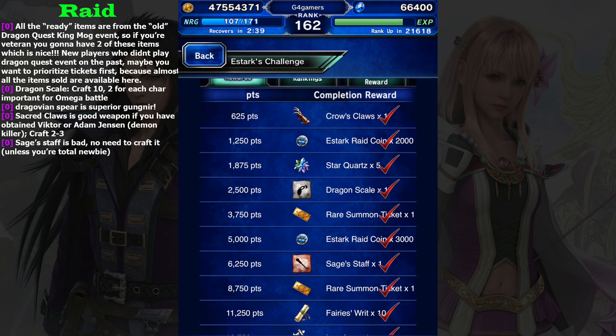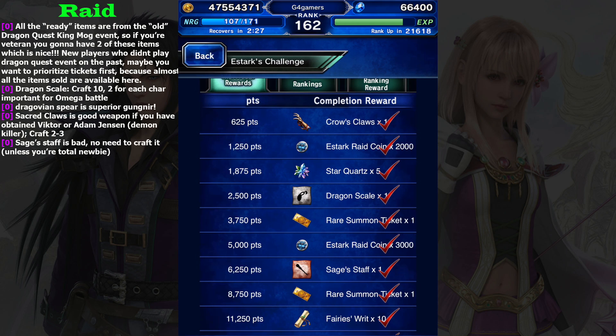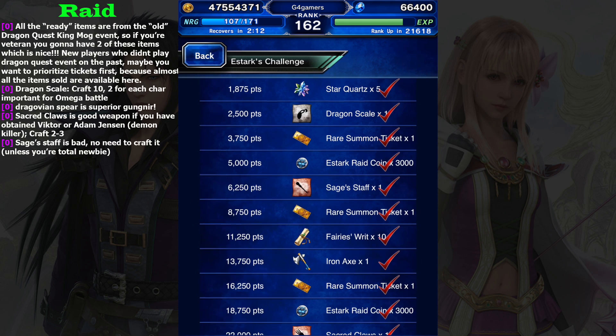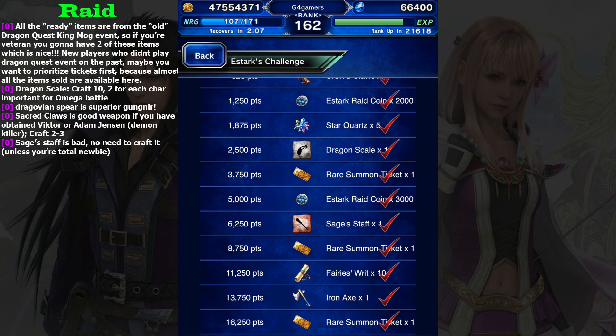The first new item here is Dragon Scale. Dragon Scale is an accessory that gives you 10% health, but the biggest effect is the 15% fire resist. Fire resist is really important especially because we have gotten Omega - we need to have 100% fire resist in that battle. So this one is really good. Make sure you craft maybe 10 of these, because you bring five characters to Omega and each character may need two Dragon Scales.